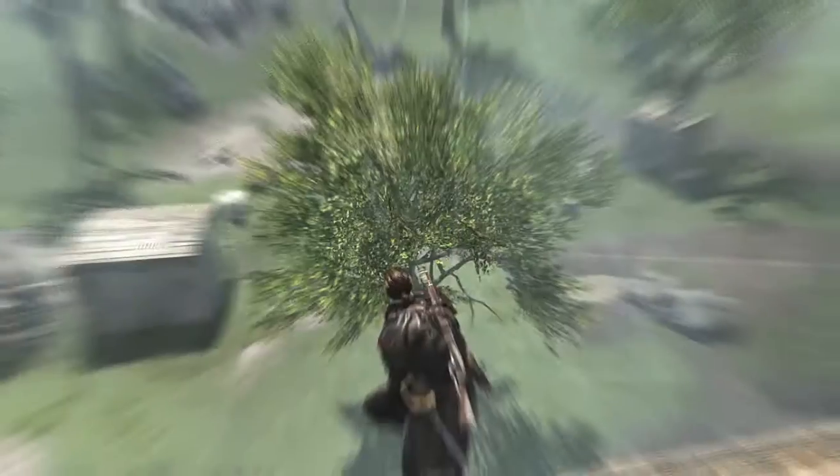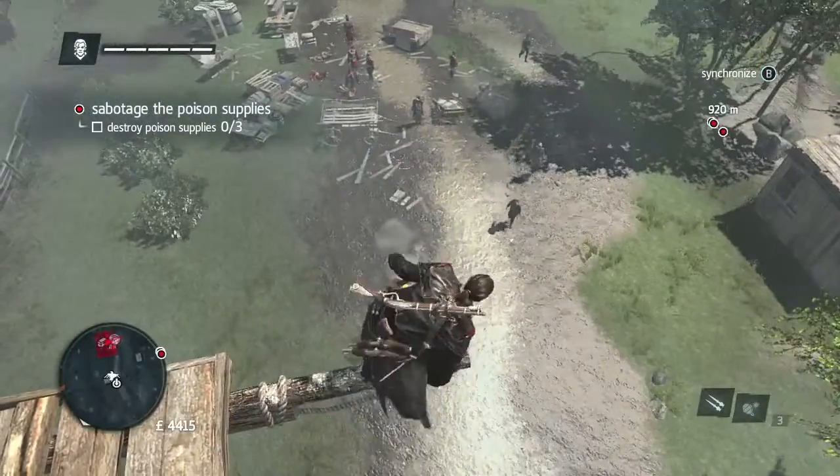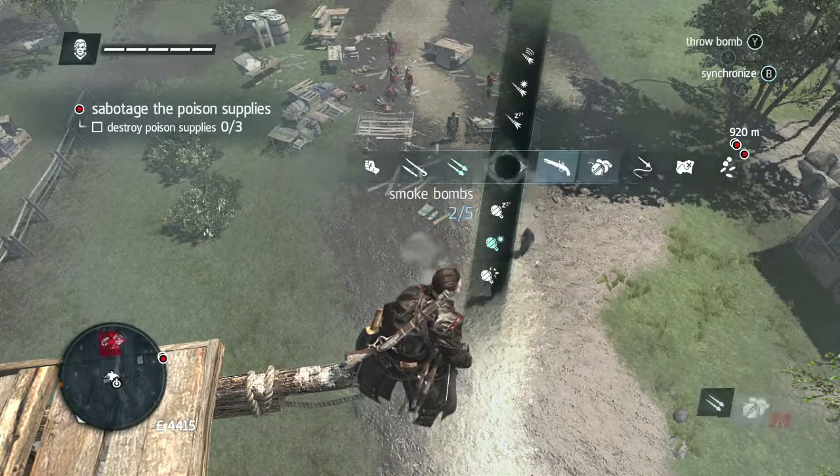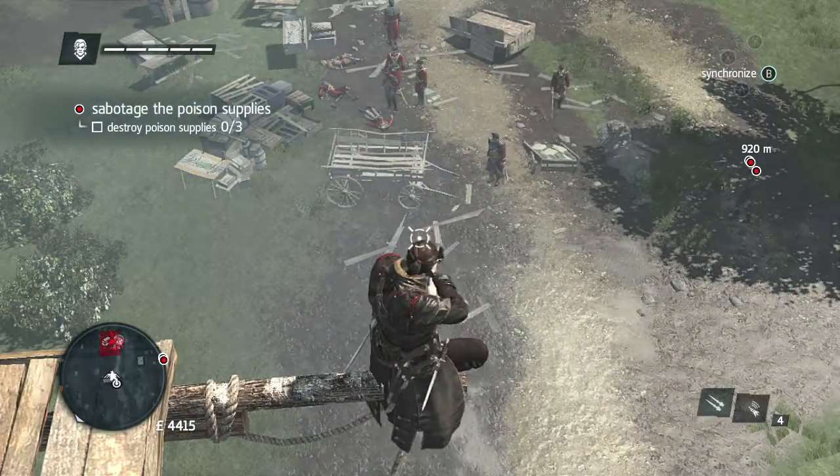This is best done during Memory Sequence 3-4 or afterwards, after you get the grenades. What you want to do is head over to East Village, which is up in New York, and look for the viewpoints. Look to the left and there should be these 5 guards here.